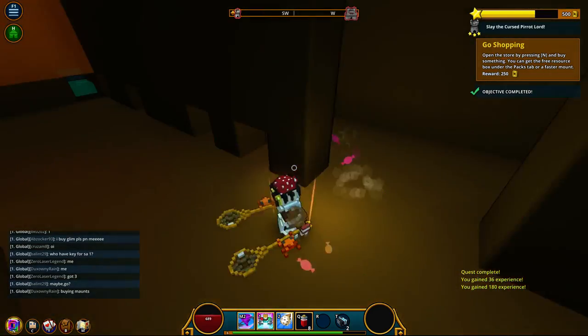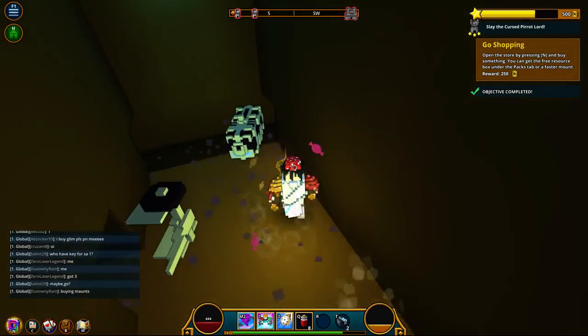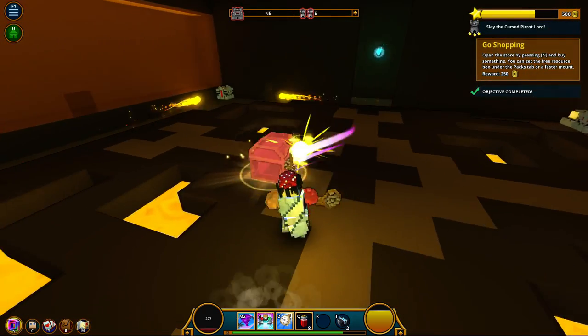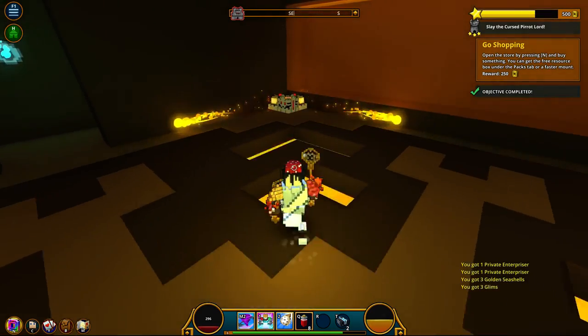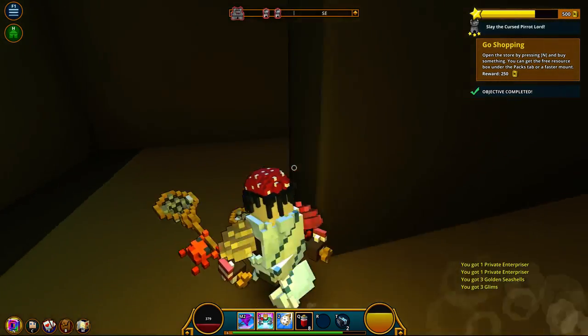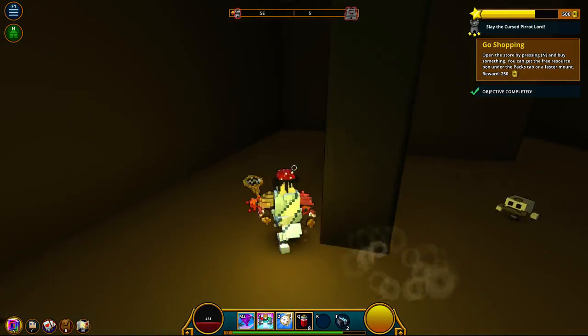I'm starting to wonder if all the bosses and areas were going to be just tiny little areas or if it was ever going to be bigger. This must be the cursed guy we're supposed to get. Can I shoot those traps? No — so you don't want to get near them. Almost gone — there we go, nice. There's a treasure chest somewhere around here — ah, here it is. I have a feeling this one will end here.